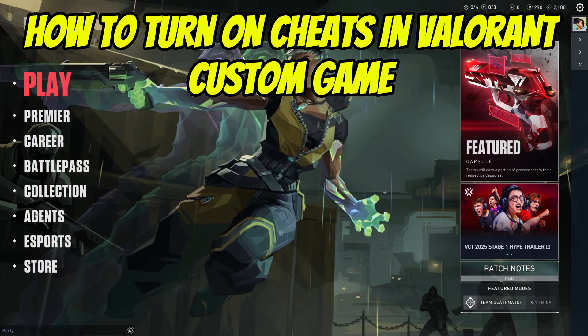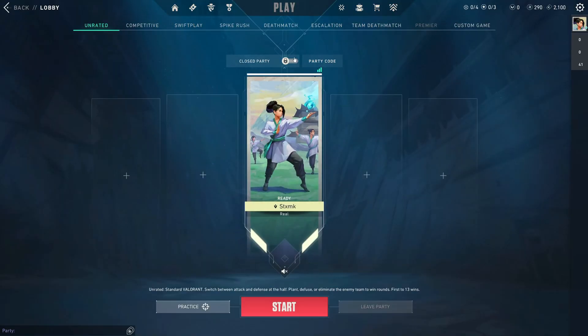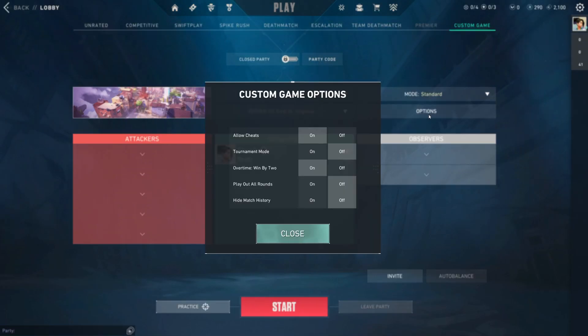How to allow cheats in a custom game on Valorant. First, click on Play, then go to Custom Game. From here, click on Options, click on Allow Cheats, and make sure this is turned on.